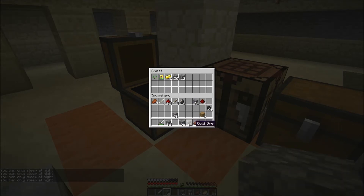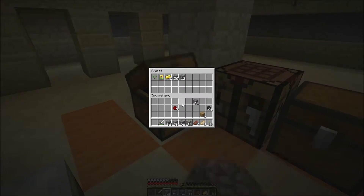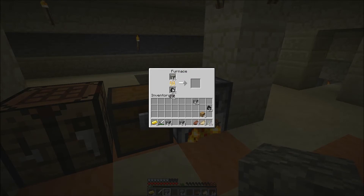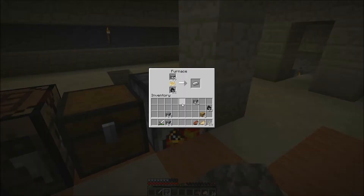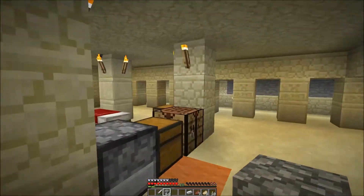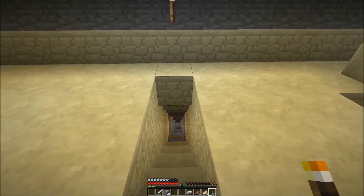Let's put some things away — we have some gold, and that's some good iron right there. I'll keep the redstone there. Let's throw some of that in there — there we go. Was able to successfully get that done. Come on, need two more pieces.